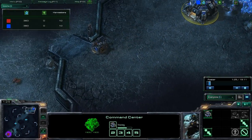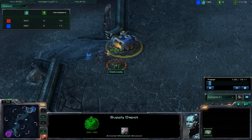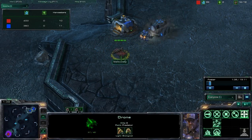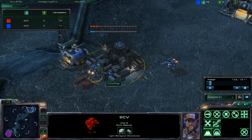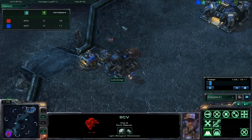Pretty standard opening that he's going to go with. We've got the supply depot up here. My drone is going to stab the SCV a few times with its claws — that's actually kind of cool. I'm actually going to kill this SCV right here. Oh wait, nope, I'm going to run away.